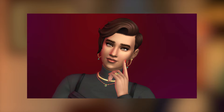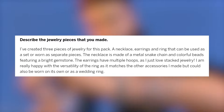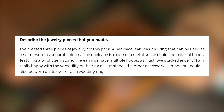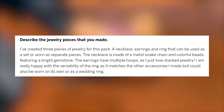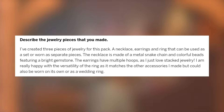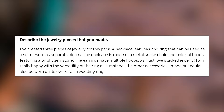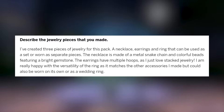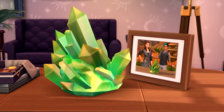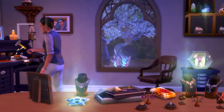That honestly sounds like a very fun way to play. Describe the jewelry pieces that you've made. I've created three pieces of jewelry for this pack: a necklace, earrings, and ring that can be used as a set or worn as separate pieces. The necklace is made of a metal snake chain and colorful beads featuring a bright gemstone. The earrings have multiple hoops as I just love stacked jewelry. I am really happy with the versatility of the ring as it matches the other accessories I made, but could also be worn on its own or as a wedding ring. I love that it's a jewelry set — I really love that you can pair all of them together and they are going to match. Also, the multiple hoops was a great idea.